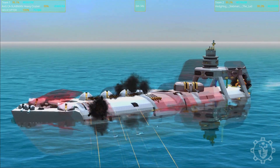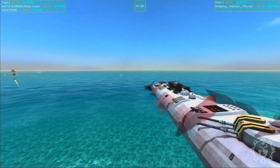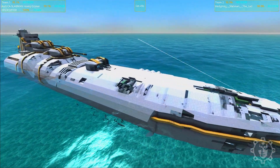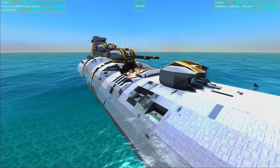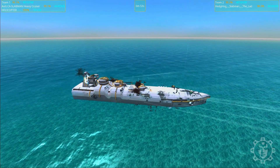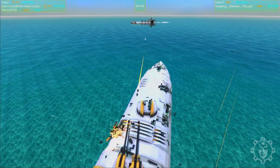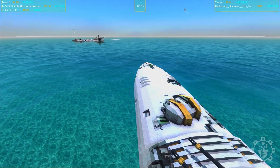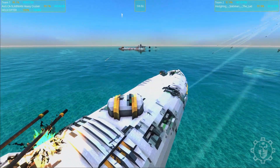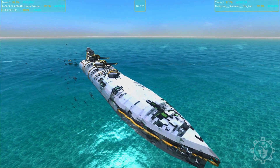We should see the original Slabman design, which is of course an upgrade from the one on the workshop. It's not very good - oh, we've got some green stuff in there. The original Slabman seems to have the upper hand here. The mortars are getting through. It seems Hedgehog did not put the budget into active defenses.